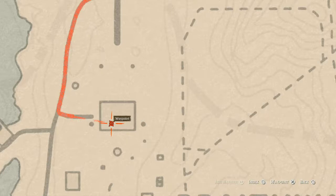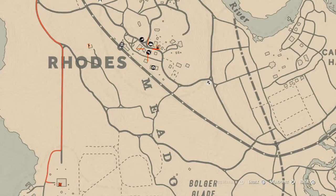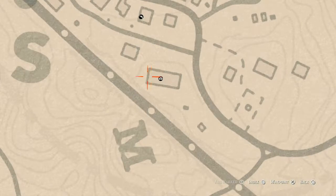There are a couple cards inside Braithwaite Manor for those who collect cards. On the terrace — the second floor — there's a ladder right here; go up that ladder and there's a little outside dining room. Right on the table there on the second floor, you will find a Knight of Swords tarot card.